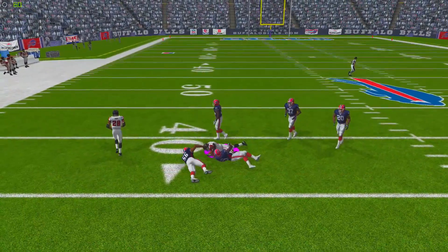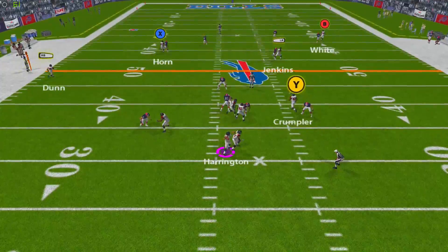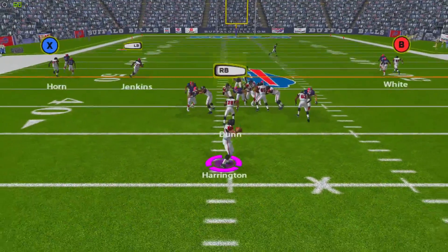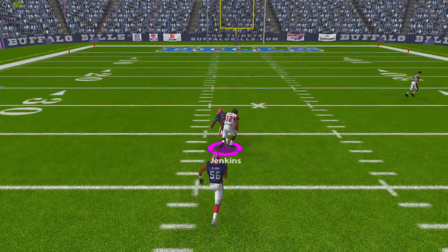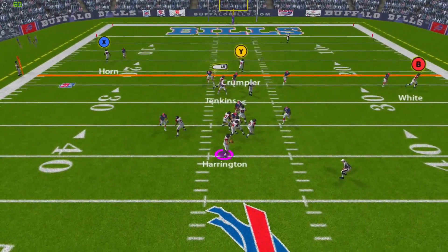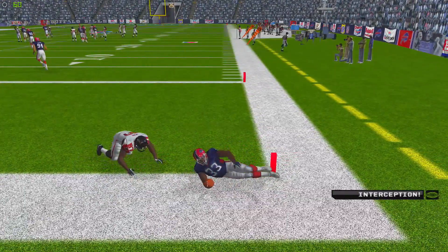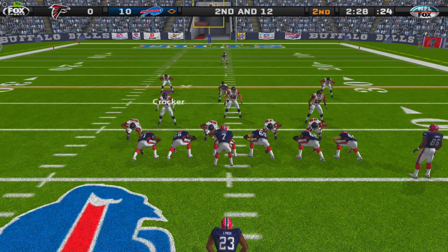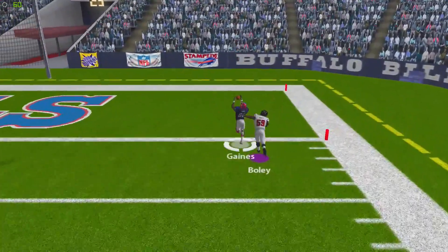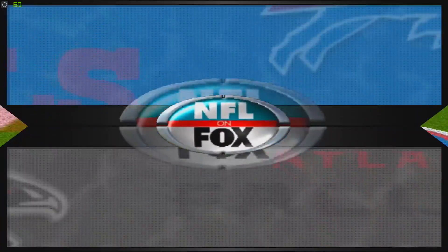Harrington finds Joe Horn for a reception near the 39-yard line. Then Harrington drops back with plenty of time, and the ball is almost intercepted, intended for Michael Jenkins. On third down with a play fake, Jenkins comes up with a catch in one-on-one coverage down to the 31-yard line. But on the very next play, Harrington tests one-on-one coverage again and this time it's picked off by Jabari Greer. Buffalo gets great field position, and Losman takes a shot down the field — one-on-one coverage results in a touchdown for the Bills. We're trailing 17-0.